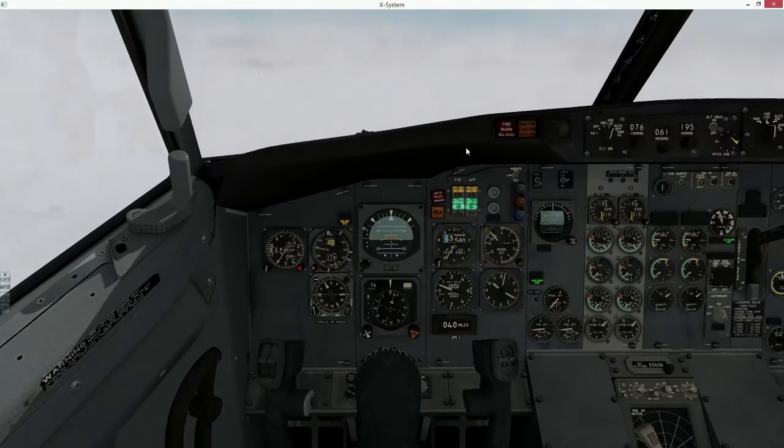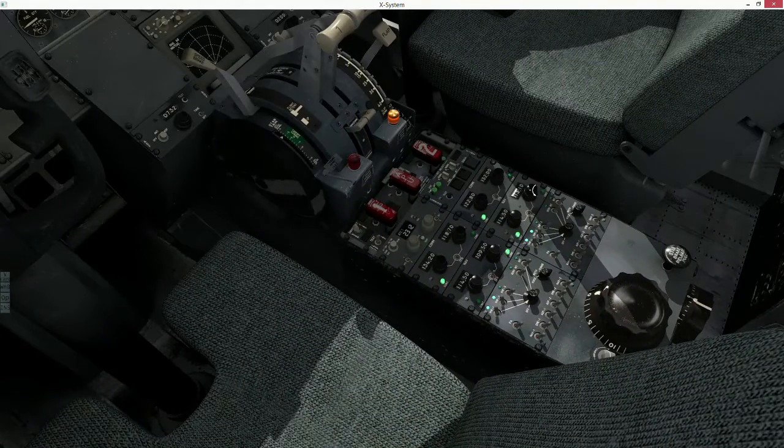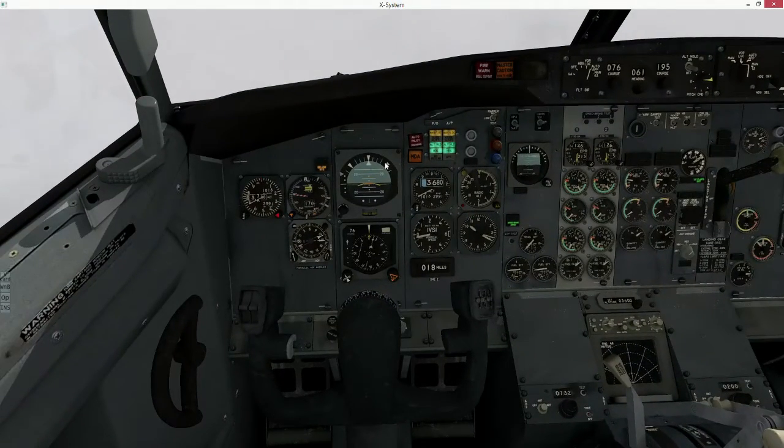Embraer 3 Bravo Romeo, SoCal Approach John Wayne, altimeter 2991, advise you have the weather. Fly heading 200, delay vector for the ILS runway 20 right approach. We're going to tune in to the Los Angeles VOR — because the chart tells us that's going to give us a fix, or start to give us a radio for one of our fixes. That radio frequency is going to be 311. That's it right there. We do have a diamond — we're starting to catch up to the localizer now.